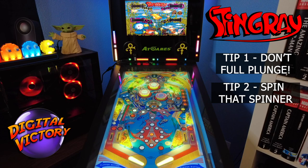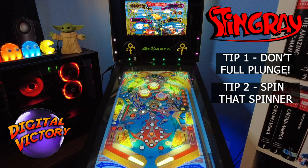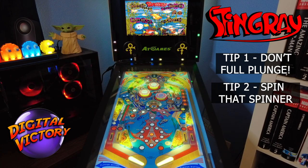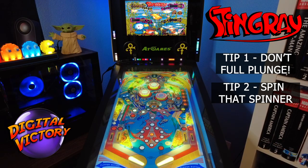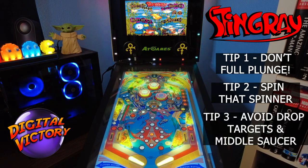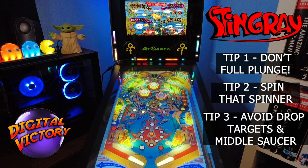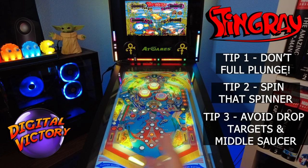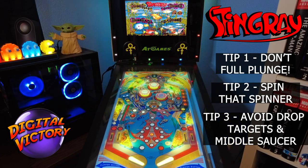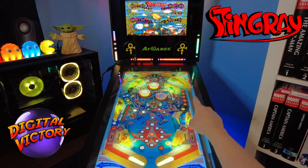Number two is: use that left spinner lane a lot, because number one, it takes it up to the saucer area where you might drop it in the saucer again, and number two, it gives you points for the spin — and if you happen to have that spinner lit, you're getting 1,000 points per spin. My third tip is: don't mess with the drop targets or that center drop hole. They're a danger. When you aim for those, very often if you miss you're going to lose it down the out lanes. You're going to hit them anyway during the course of play as the ball bounces around. So when you have aimed shots, take it up the spinner or on the left flipper take it up that right lane.